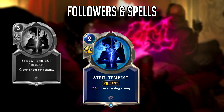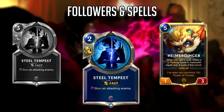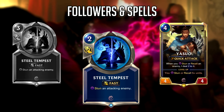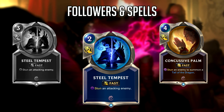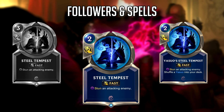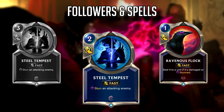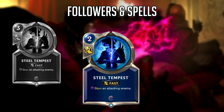Next we have Steel Tempest, which now costs 2 mana instead of 3. This is a nice buff, but I don't think it's super impactful. Steel Tempest did see play in Heimerdinger decks back in open beta, and otherwise almost exclusively in Yasuo decks, but nowadays it's been cut in favor of Concussive Palm. What is nice is that you'll now be able to use Steel Tempest and follow it up with Ravenous Flock using just spell mana. A nice buff, but I don't think people will start putting this card in their decks again.